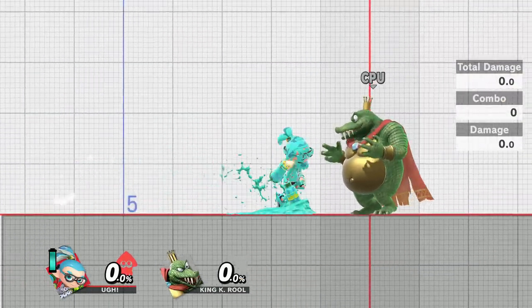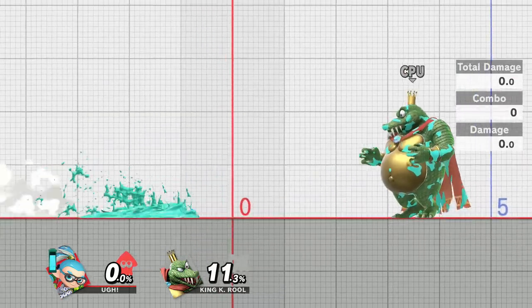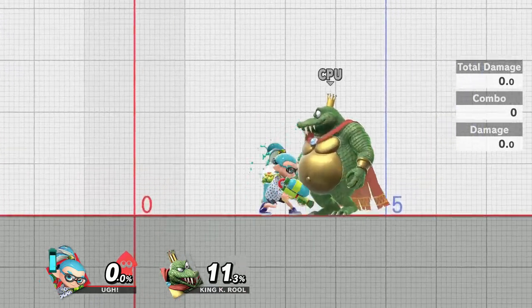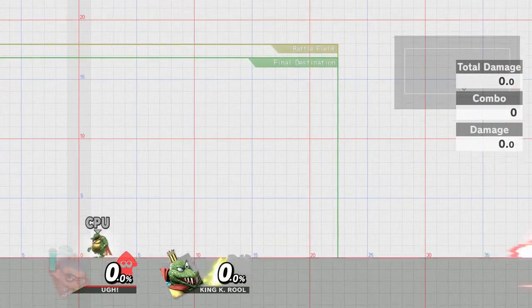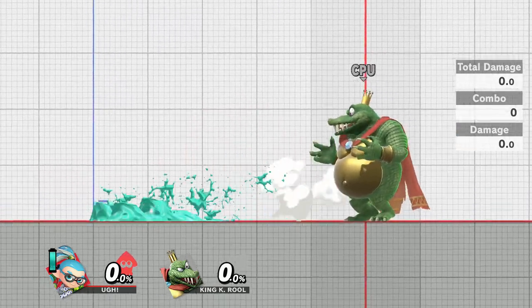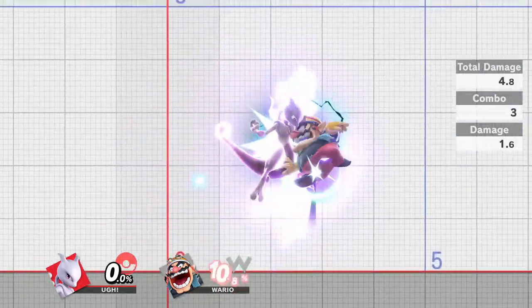Let's get started with the basics: running. While Inkling is only the 20th fastest character, his dash is bar none the best in the game. In order to explain what makes Inkling's dash so good, I'm going to break down how running works in Smash Ultimate. When you input a dash, you can run for as long as you want, provided there is enough stage. However, there is a minimum amount of time that you can dash before you are able to cancel it into certain actions. This is called a Foxtrot, and it's very important for moving around with not just Inkling, but almost every other character in the game.